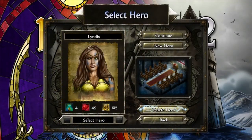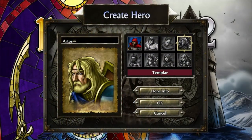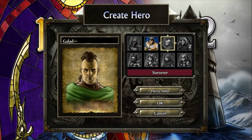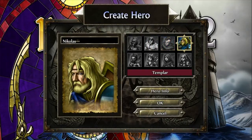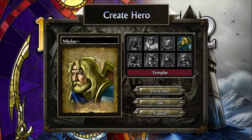Single player, new hero. We've got a few different classes: Assassin, Barbarian, Sorcerer, and Templar. Templars are masters of defense — they may not be able to deal a lot of quick damage, but they are difficult to kill. I don't want this game to take forever, so I don't think I'll go with Templar.